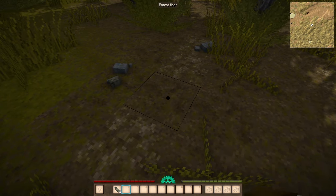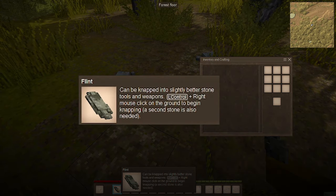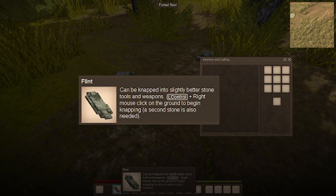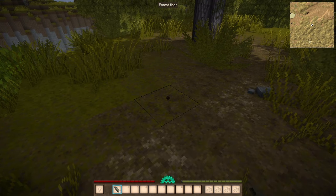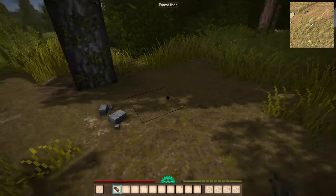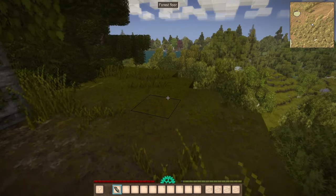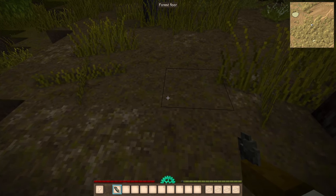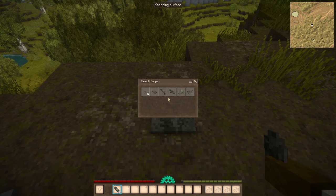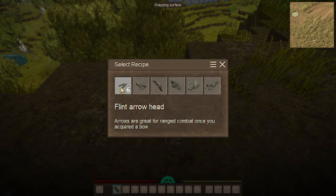If I right click and pick up this loose flint, I'll have a tooltip that says what you can do with flint — in this case, it can be knapped into slightly better stone tools and weapons. This is one of the things you're definitely going to want to be looking out for right out of the gate: any flint stones you may find on the ground. Once you have two or more flint, if you crouch, look at the ground and right click, this menu is going to appear. You can create axes, hoes, knives, shovels, spears, and arrowheads in this knapping menu.